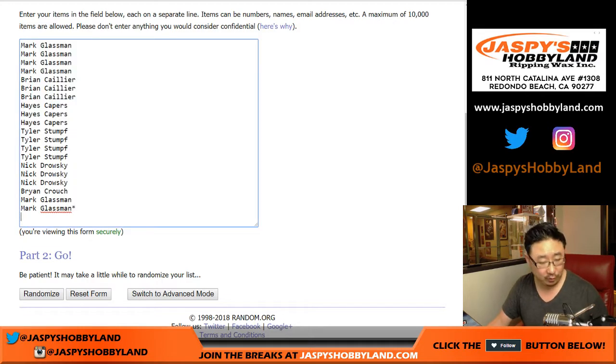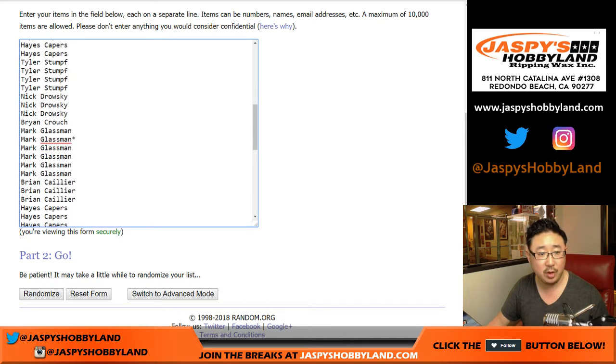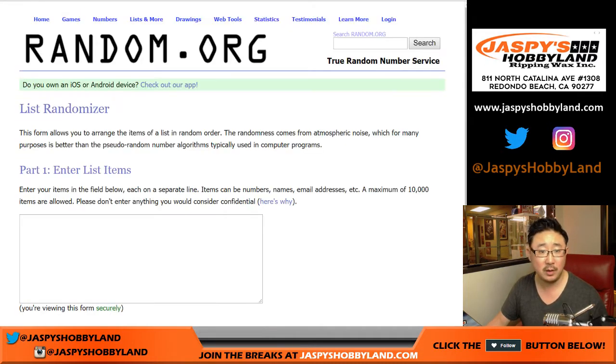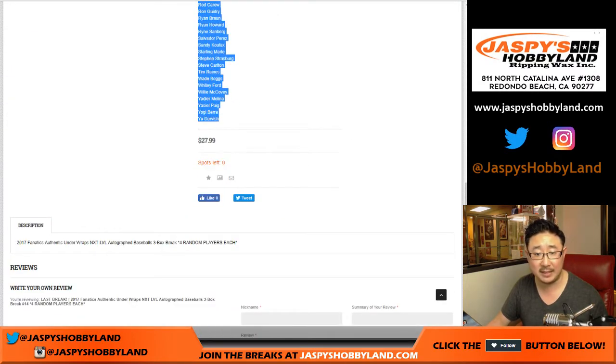One spot gets you 4 players, so let's quadruple you up — 1, 2, 3, 4. You'll see Mark's last spot mojo: 1, 2, 3, and 4 times. There are 80 spots total for 80 players right here. Let's get players assigned for those 80 spots.